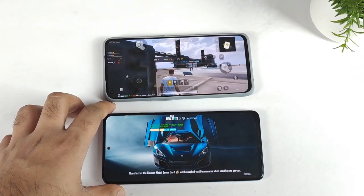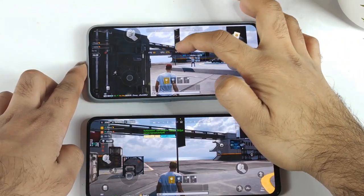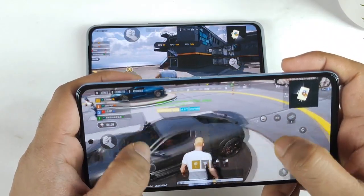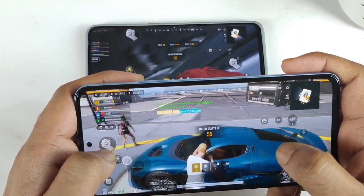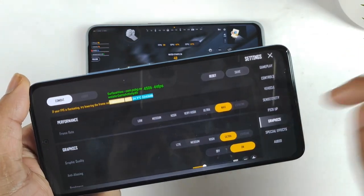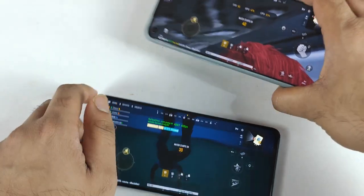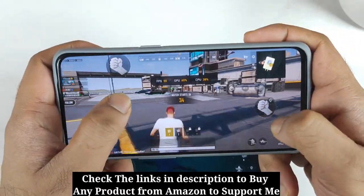Right now I'll try to show you exactly what is the maximum FPS you can get between these two phones. I'm getting 60 FPS in the Snapdragon 778G processor, and in the Dimensity 920 chipset I'm getting about 47 FPS — 45 to 47 as you can clearly see. In the graphics settings, I selected the maximum FPS and ultra graphics, but I'm still only getting 47 to 49 on the Dimensity 920, while the Snapdragon 778G gives 60 FPS.